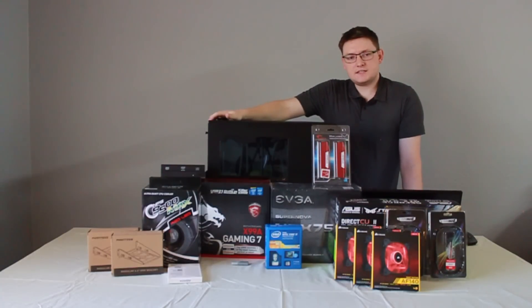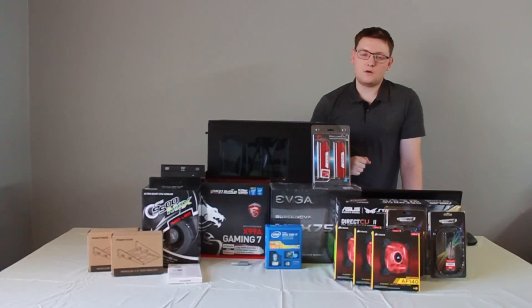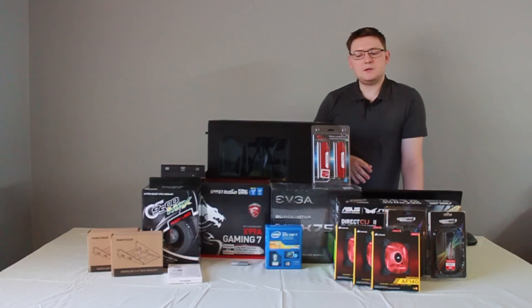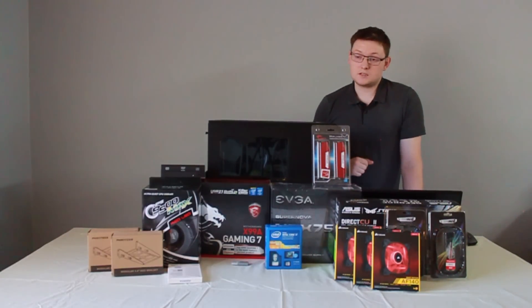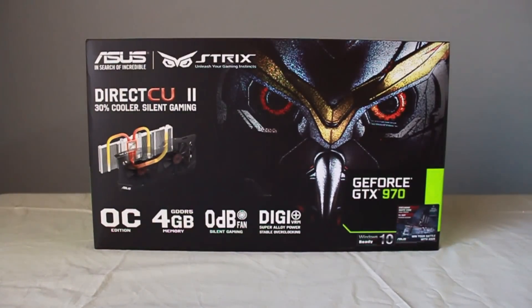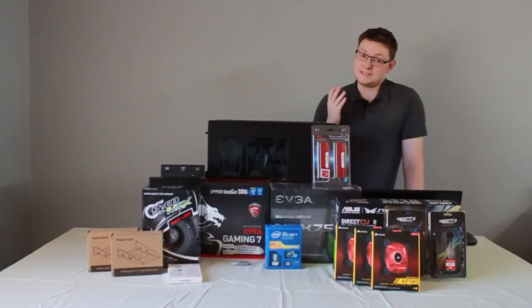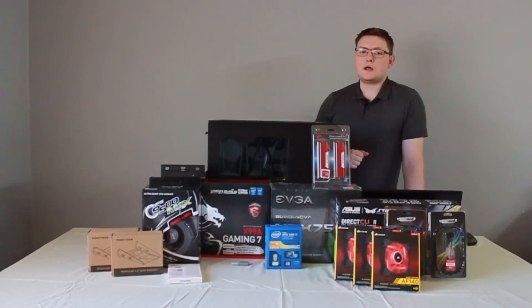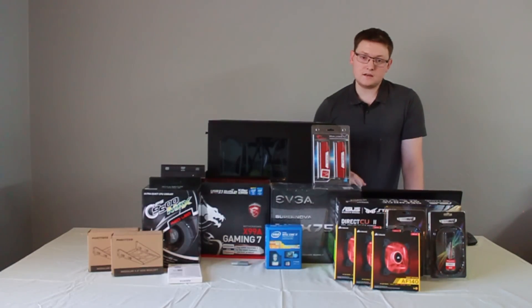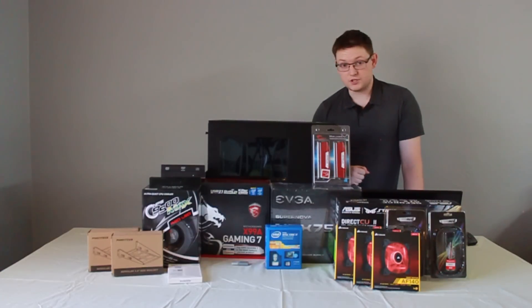The graphics card is a GTX 970 by Asus — their Strix model. I understand that the GTX 1070 and 1080 are now available, but considering I only have 1080p monitors and I only do very occasional gaming on my PC — most of my gaming is done on consoles — I couldn't really justify spending basically twice as much for a 1070, especially since they are very hard to come by right now. I managed to find this graphics card for $269.99, but I had a $30 mail-in rebate bringing the price down to $239.99, which is a great price for an overclocked 970.